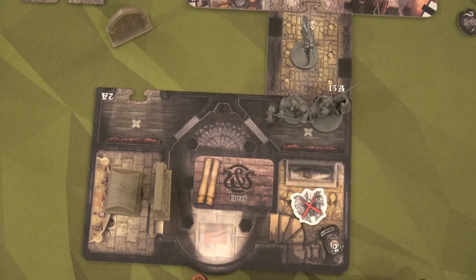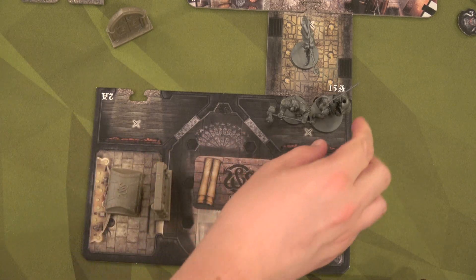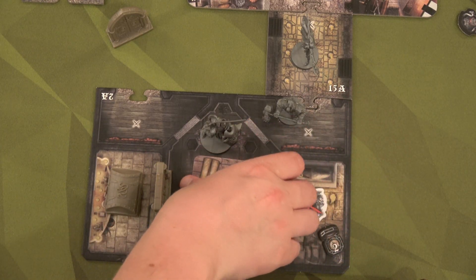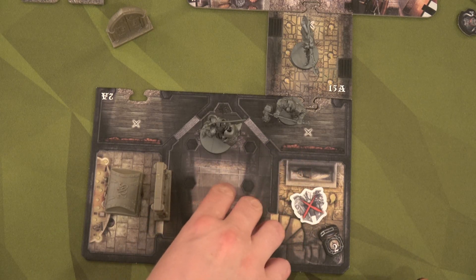We all know something bad is going to happen here. Icarus is at full health — he's got eight health because he's a level two. Yeah, he doesn't have any lightning bolts, but I still think we're going to take the step in. So we're going to walk right into this room and draw the second story event card. Hopefully this time I won't miss anything.